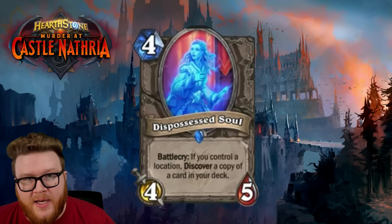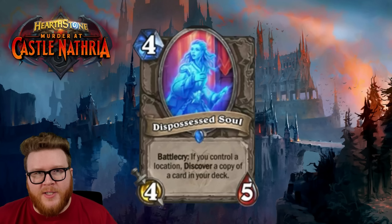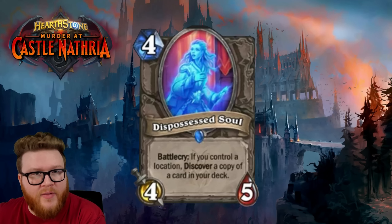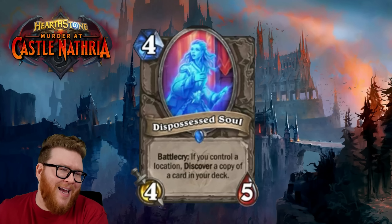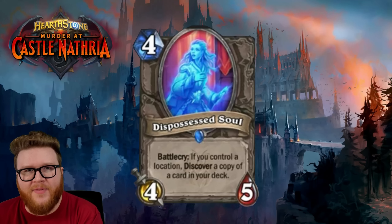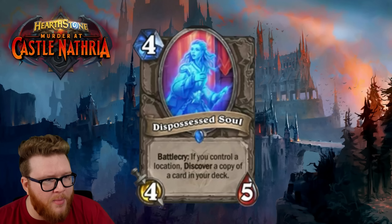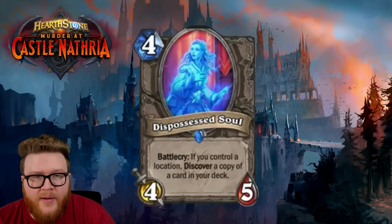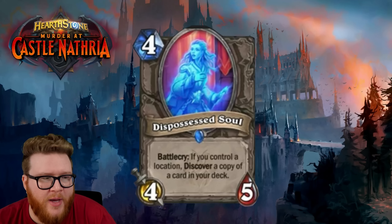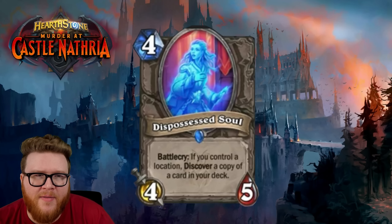Will there be Dispossessed Souls everywhere? No. You have a couple boxes to check: number one, you have to be a deck that cares about Locations; number two, you have to have things you want to copy — this needs to be more efficient than raw card draw, and you need specific things you're looking to duplicate quickly. Many decks will just favor drawing lots of things instead. But there will be decks that value this effect enough for Dispossessed Soul to make the cut, especially as more Locations get printed.